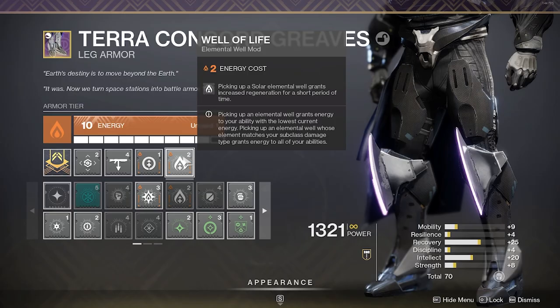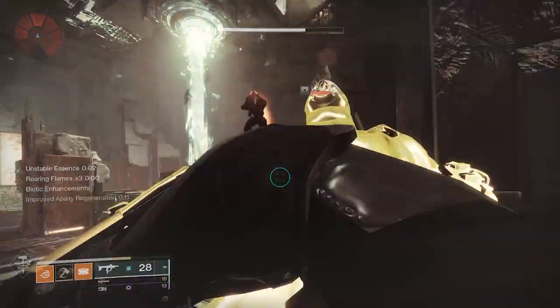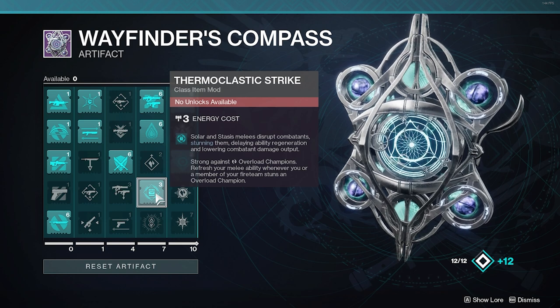Put on Well of Life, an elemental well mod that gives you passive healing when you pick up a solar elemental well. Put on Want to Finish, a class item mod that gives you melee energy when you perform a finisher at a cost of 1/6 of your super. Thermoclastic Strike is an artifact mod that gives your solar melee the ability to stun overloads as well as lower the damage output on enemies.